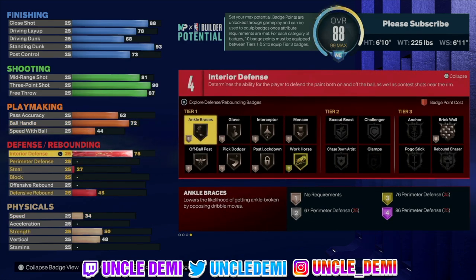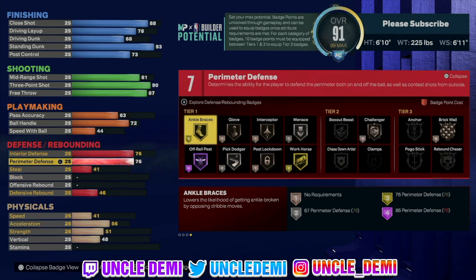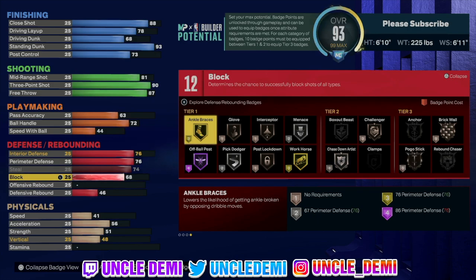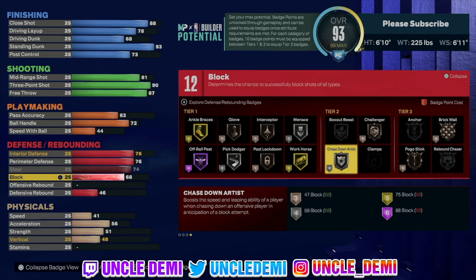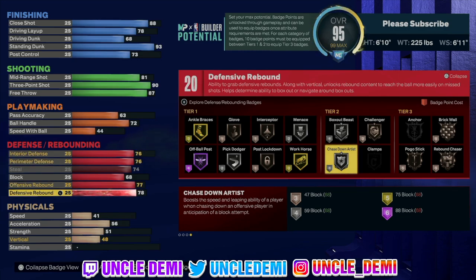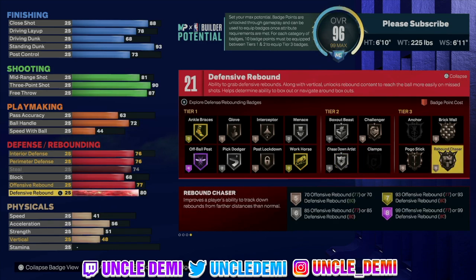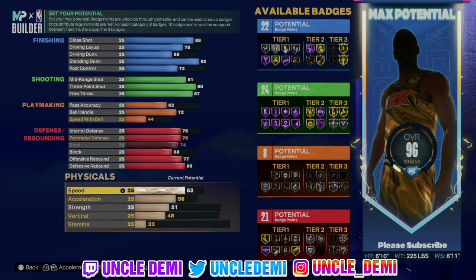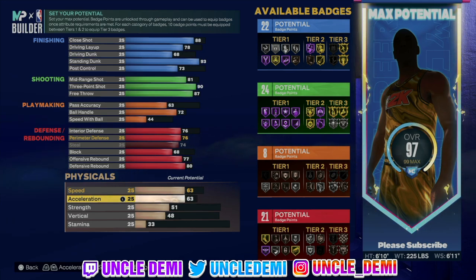Here's where the versatility is at: 76 interior defense and 76 perimeter defense, so you are able to play interior and on the perimeter pretty well. The 76 perimeter defense is also associated with lateral quickness, so you have 76 lateral quickness and a 74 steal. You only have a 68 block — I wish it could be higher because you want to get Anchor — but you do get silver Chase Down. 77 on the offensive rebound and 80 on the defensive, so you only get Bronze Rebound Chaser. Defense is just above average in every single category. When you hit that green shot you get to do the Big Shot Bob animation — I think that's pretty dope.